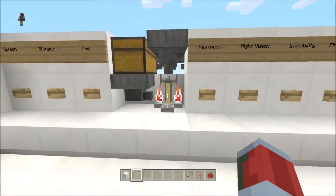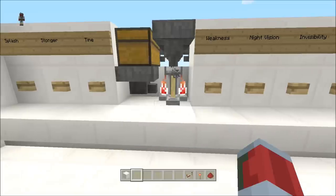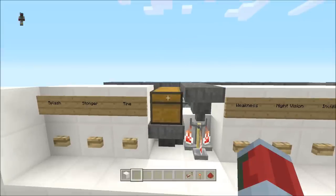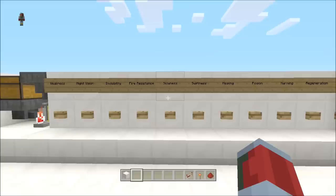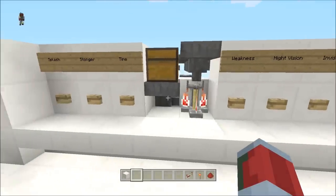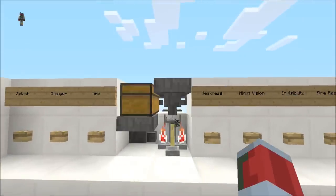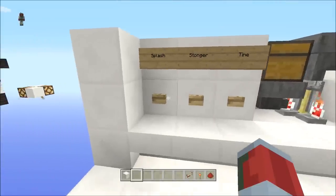So this is the loading hopper, and then this is our brewing stand, which you can see has water bottles, and then this is a water bottle dispenser. Let's go ahead and make a two-sided potion. I would like to make invisibility, and I think I would like to add time, and I want to make it a splash.